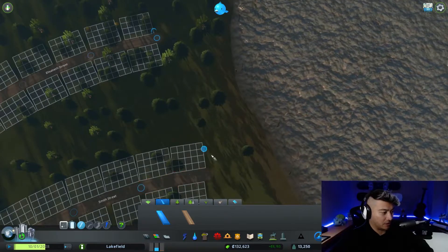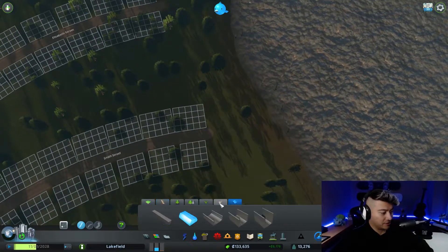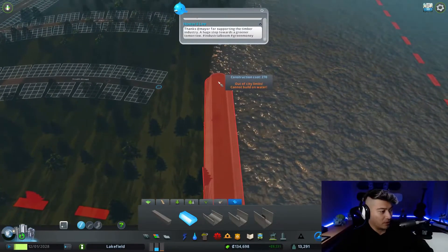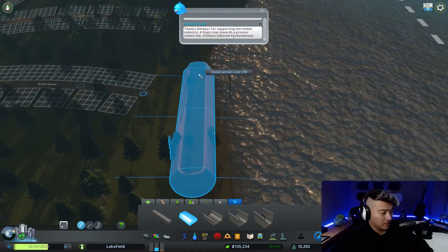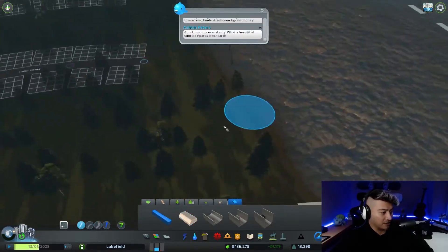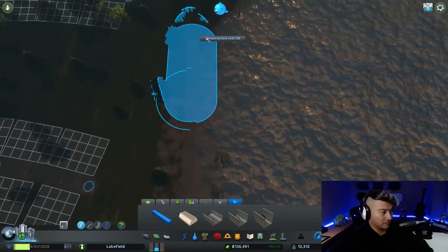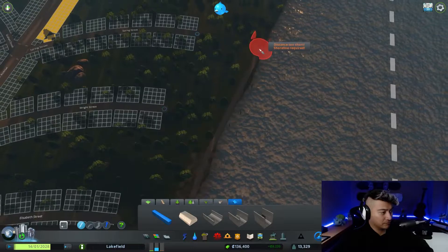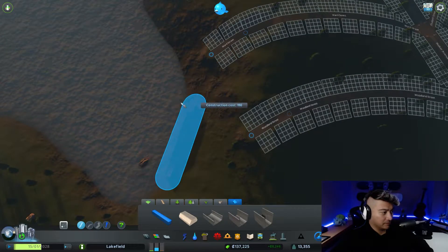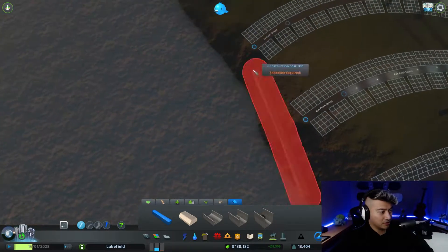I want to create paths that people will walk on. I'd rather do this moat thing. Can I create shorelines and beaches? I kind of want to make this a beach. I'm gonna leave that open just in case I can create a beach. I don't know how.